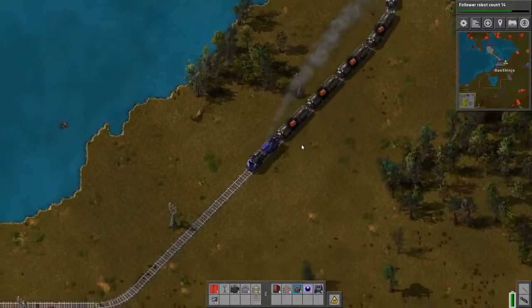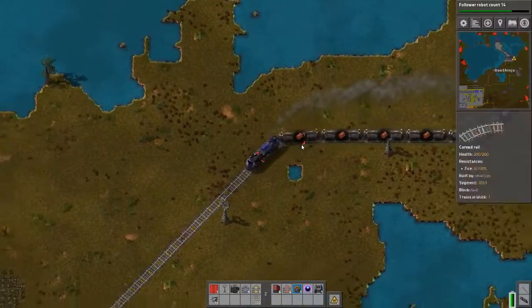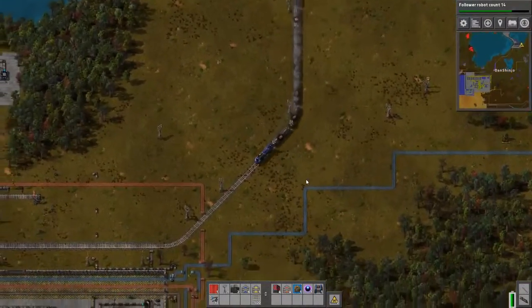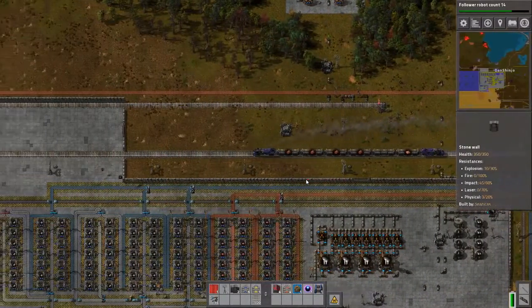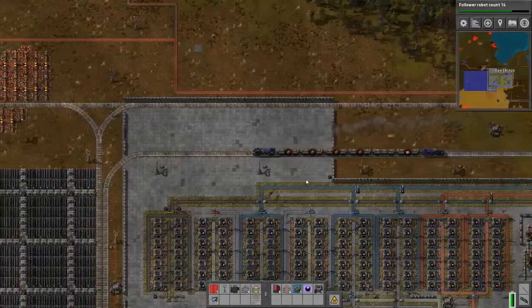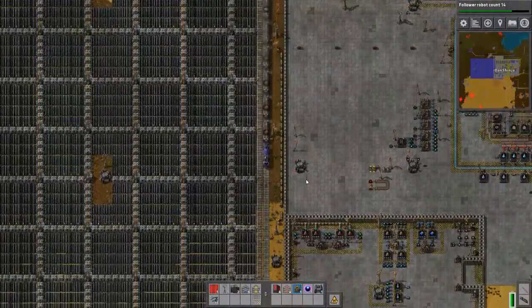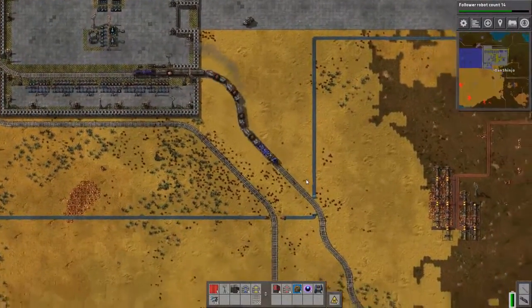We're going to swing by my friend's base and see his, and I'll show you it. We're not going to stop though because we're going to be moving stuff. This is my friend's base right there — we just passed it.